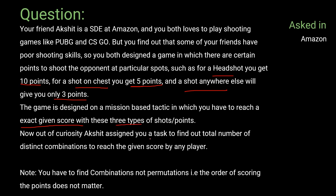Akshet assigned you a task to find the total number of distinct combinations to reach the given score by any player. Note that you have to find combinations, not permutations — that is, the order of scoring the points does not matter. This question was asked in Amazon, as mentioned.